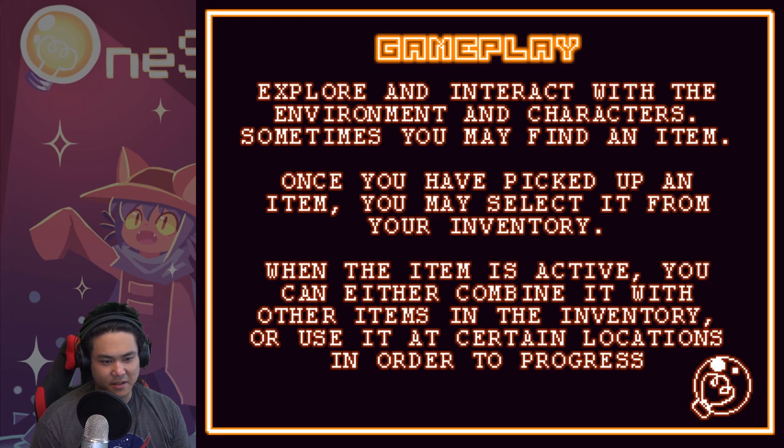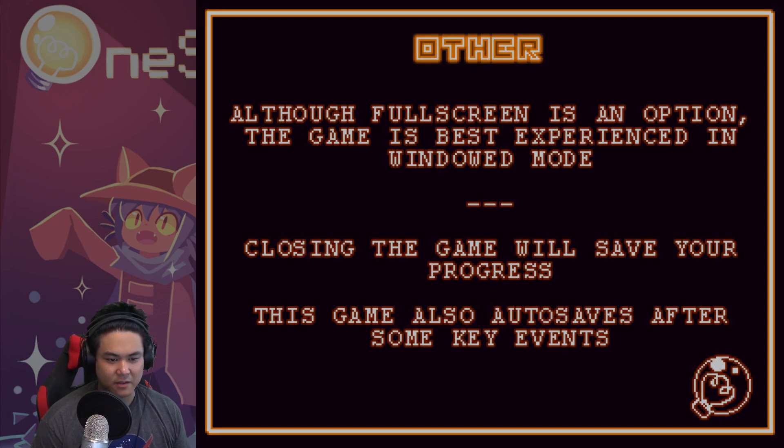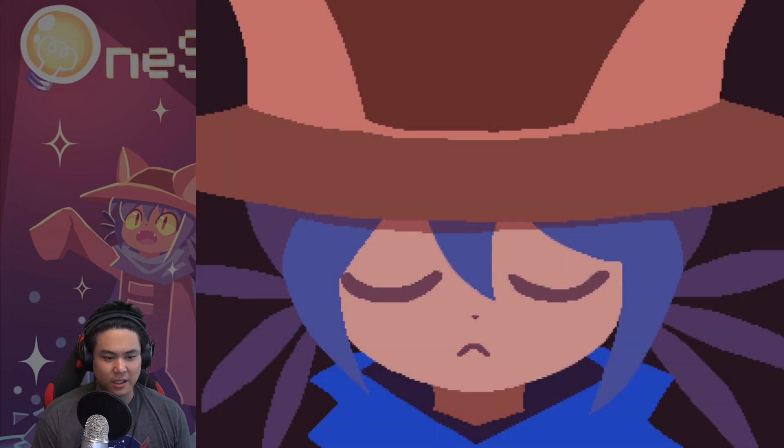Explore and interact with the environment and characters. Sometimes you may find an item. Once you have picked up an item you may select it from the inventory. When the item is active you can either combine it with another item in the inventory or use it in a certain location in order to progress. The game is best experienced in windowed mode. Closing the game will save your progress. This game also auto saves after some key events.